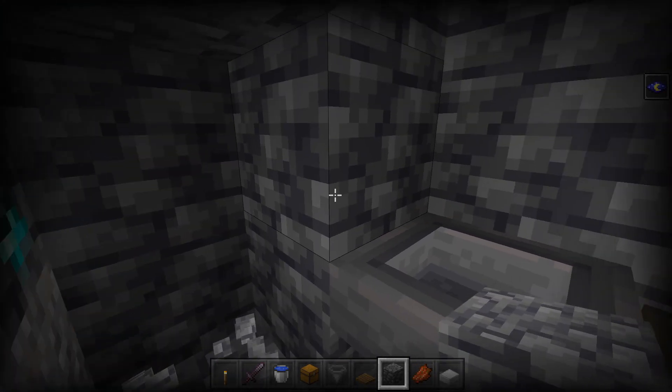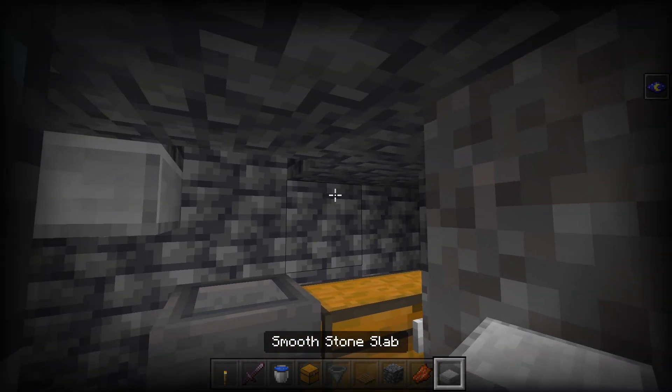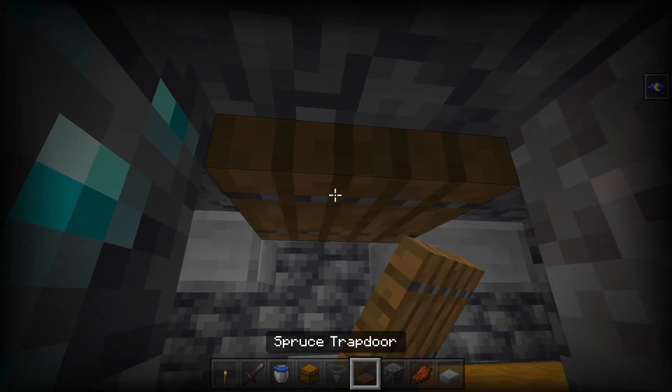From here you want to mine out all of these blocks, place down a half slab right here, a half slab right here, and a trapdoor right here.